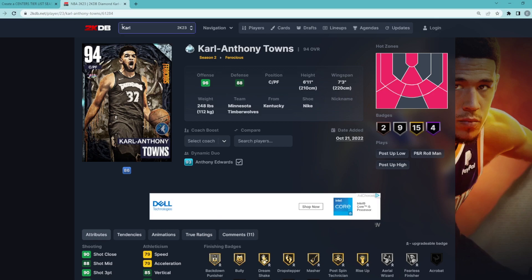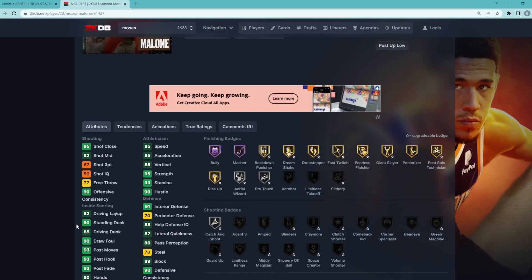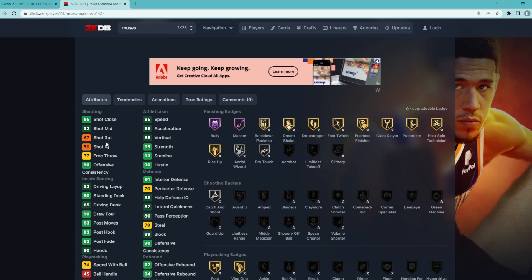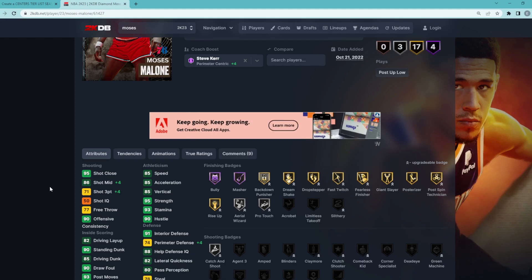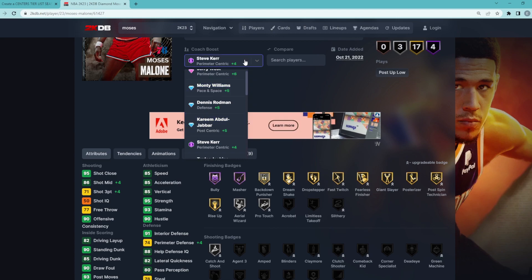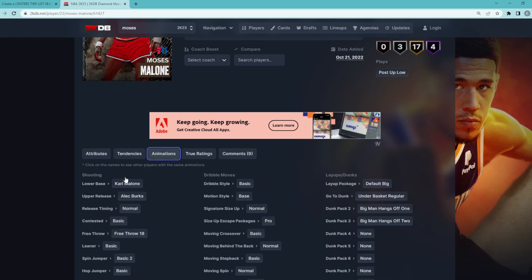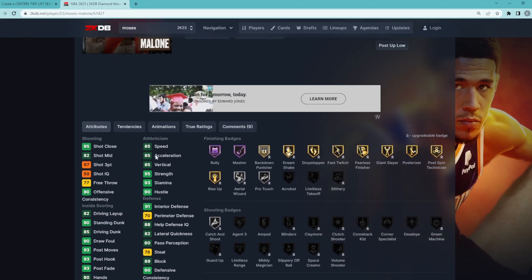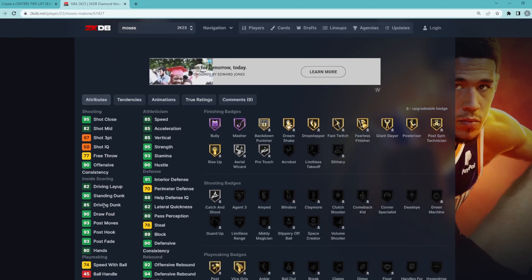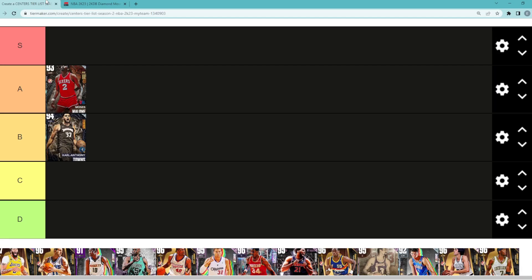Moses Malone is going to be in the A tier category. This Moses card is actually super elite at the center position. He's 6'10 with a 7'2 wingspan, and he's going to be a great defender and a very versatile center. Only a 67 three-ball, but with a coach boost — like Steve Kerr — and a shoe boost, you can get this up to a 75 three-ball, which really isn't that bad. Even with just a shoe boost he's at a 71 three-ball, and in this game you can definitely green consistently with a 67 or 73 three-ball. The card is a great defender and a great rebounder — 85 speed, really good strength, 90 standing dunk, Hall of Fame Bully and Hall of Fame Masher. Overall, Moses Malone is going to be a very good center that a lot of people aren't talking about.